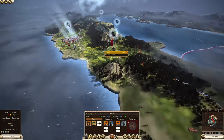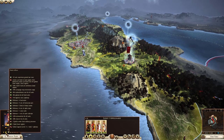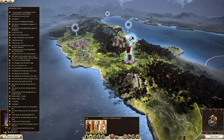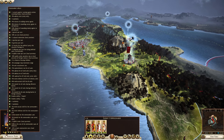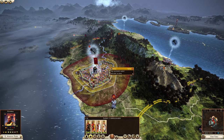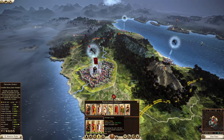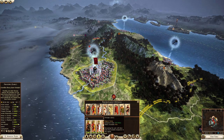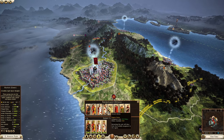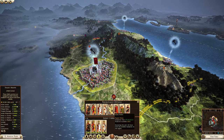Now we need some armies. Check your generals' bonuses — mainly look for melee attack, upkeep reduction, and morale bonuses. This starting general is really amazing with a ton of great stats, so I'll use him as a commander and bring him to Rome where we have heavy population to recruit from. You can generally tell which class units come from by their recruitment cost — first class has the least population, second class the next, and third class the most.